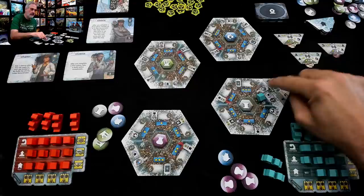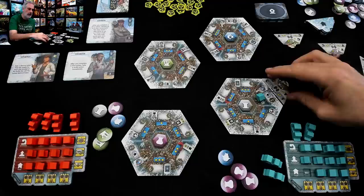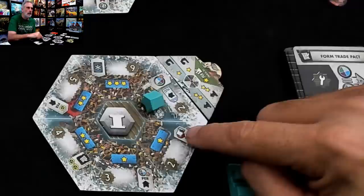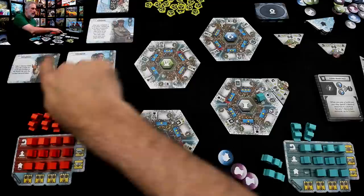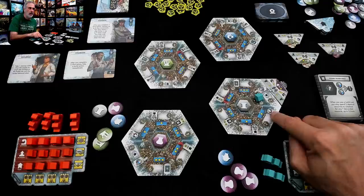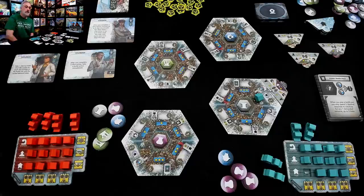Jen chose scoring bonuses that don't really work very well. This is a space where if I build an academy here, I could then use my specialist immediately to get two resources. But if I built an academy here, I would get a specialist who I could then immediately tap to get two resources, thereby making building here basically free. But the problem is I don't get points for building an academy here — I get points for building a shipyard here. I think I'm going to go diving again.